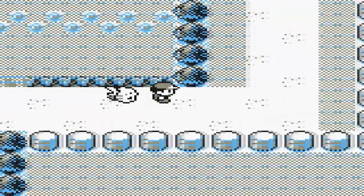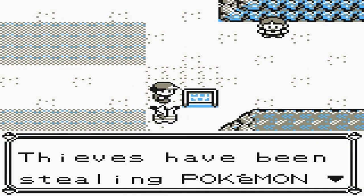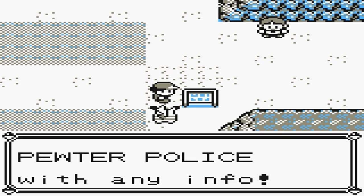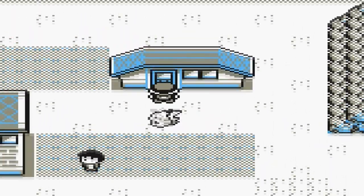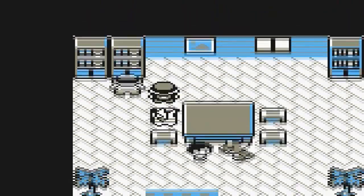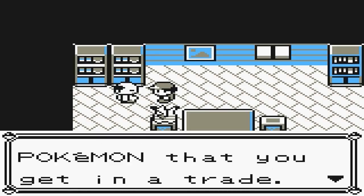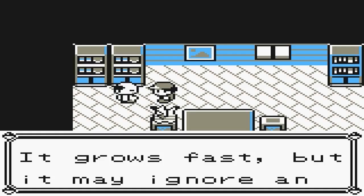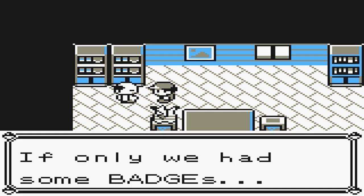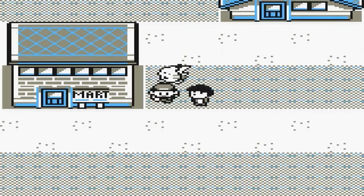We're in Pewter City, where the first gym battle will be with Brock. I don't remember the rest of the gym leaders but I will eventually. There's a notice: thieves have been stealing Pokemon fossils at Mt. Moon - please call Pewter City Police. Well, I don't have any info on it since I just started out my adventure. Our Pokemon is an outsider, so it's hard to handle. An outsider is a Pokemon that you get in a trade - it grows fast but may ignore an unskilled trainer in battle. I think it was Rock Badge or Boulder Badge - one of the two.